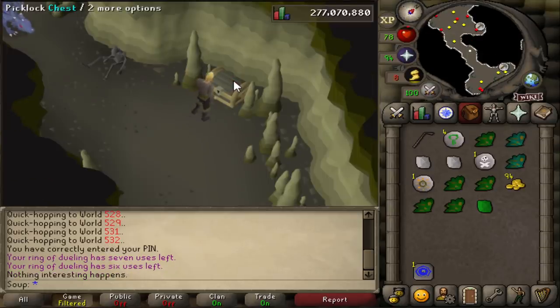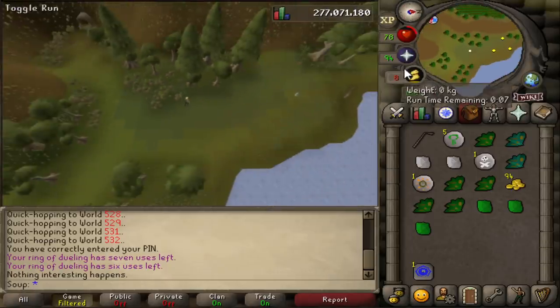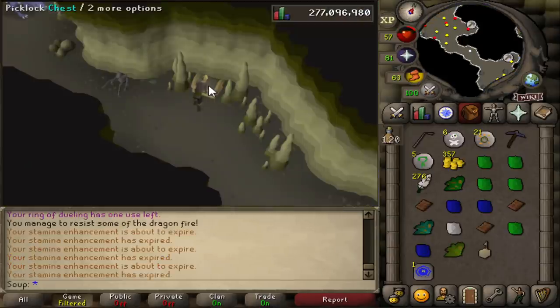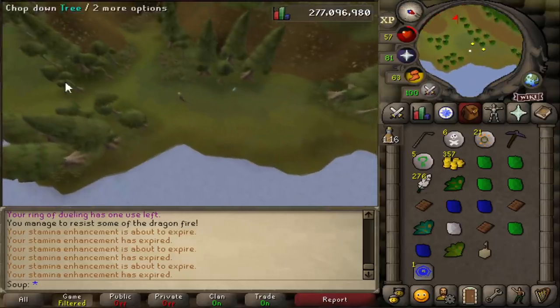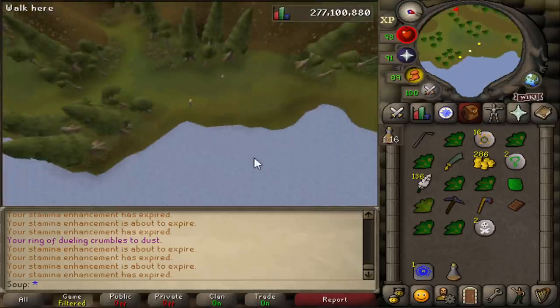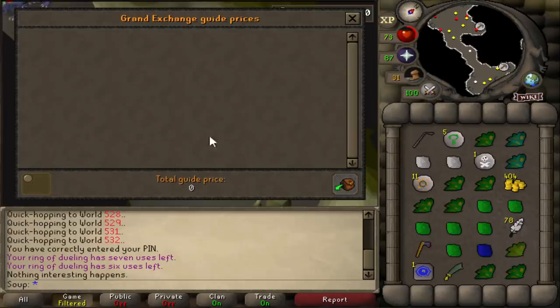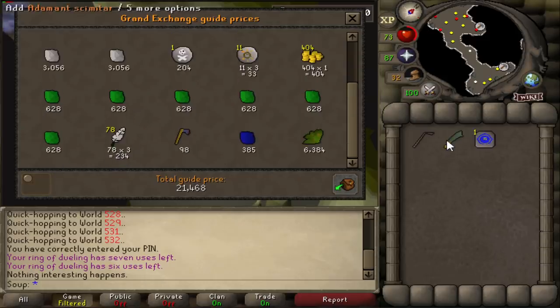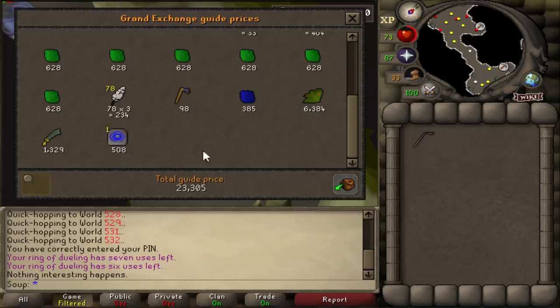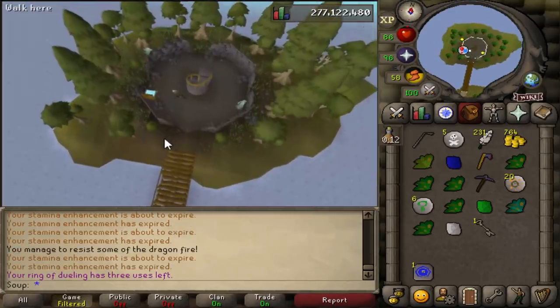I learned very early on that looting this chest is incredibly annoying. It's located towards the end of the dungeon, so it's quite the run to get there. Every time you fail to open the chest, you have a chance to get kicked out of the dungeon and have to run all the way back. I have 91 thieving, so I was hoping this wouldn't happen too often, but it happened very often — about 3-4 times per full inventory of loot. I decided it was worth investing in stamina potions so I wouldn't keep running out of run energy. The average inventory was around 25k and took around 15 minutes.